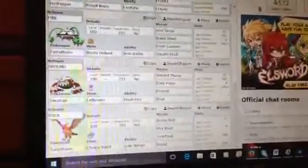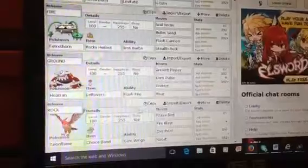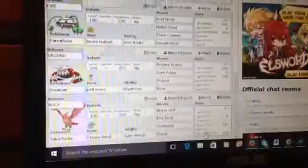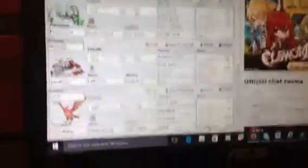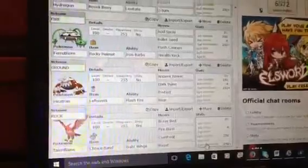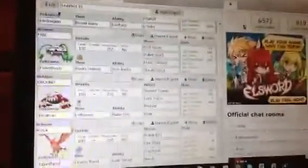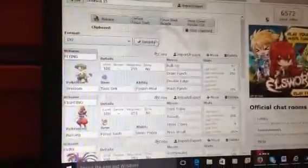And my Talonflame with Choice Band, Gale Wings, Choice Banded Brave Bird is so damn strong. Brave Bird, Fire Blast, Overheat, Roost, 4 Attack, Max Speed, Max Special Attack, with Speed-Spdef nature. You can run them Shiny — this was already imported as Shiny. I didn't do that for the Shiny, so obviously it's valid.